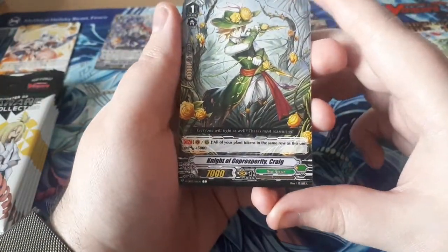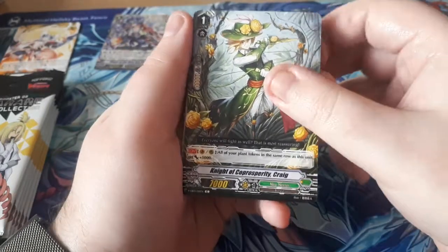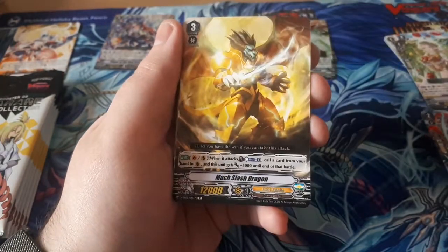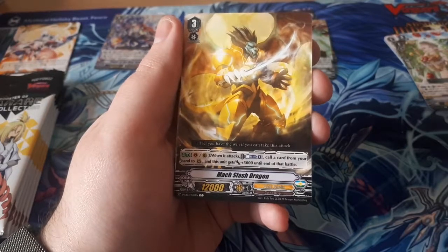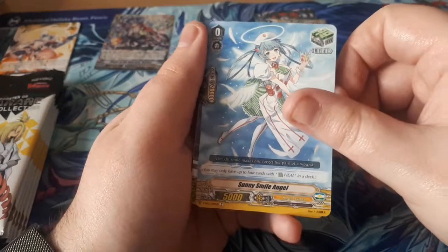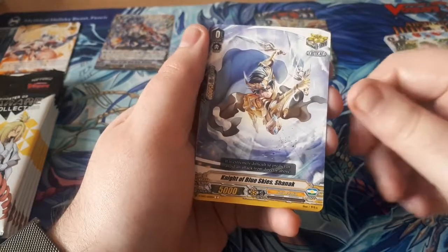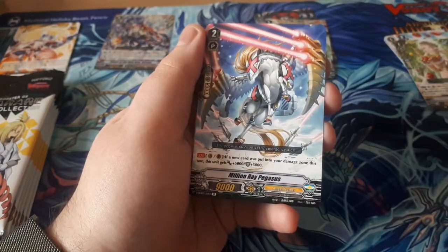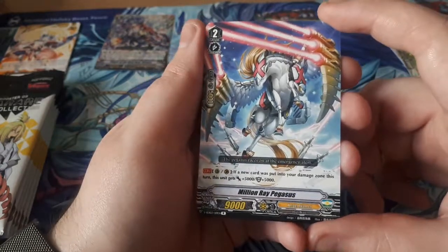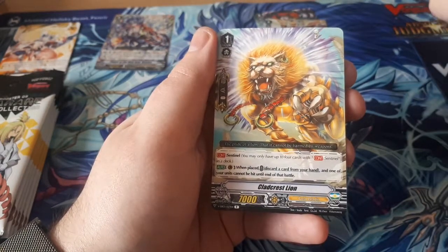Continuing on — Knight of Capo Sperry, Knight of Heroes in Tornus. Max Slash Dragon. Smile Smile Angel — from the original set it had a bounce-back pack. Knight of the Blue Sky is your mark. Million Ray Pegasus — this is our first roar, and I'm kind of torn on this one. Then we have Cry Cross Lion — another Sentinel.